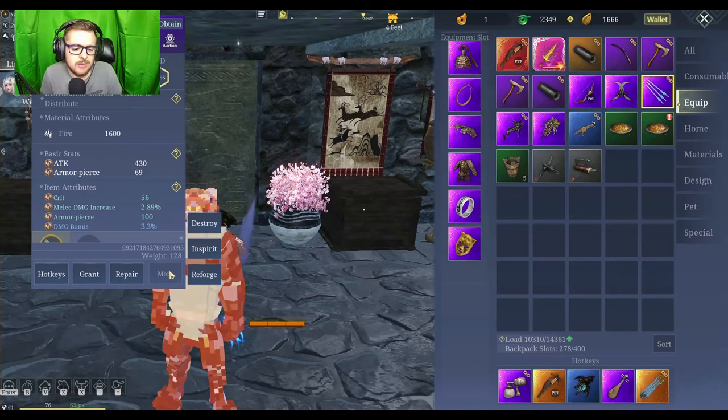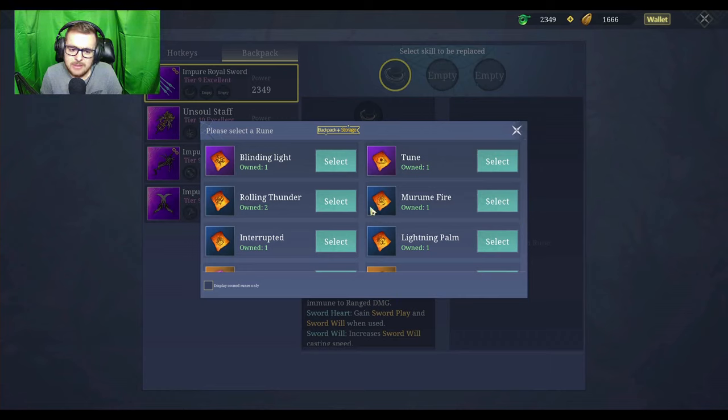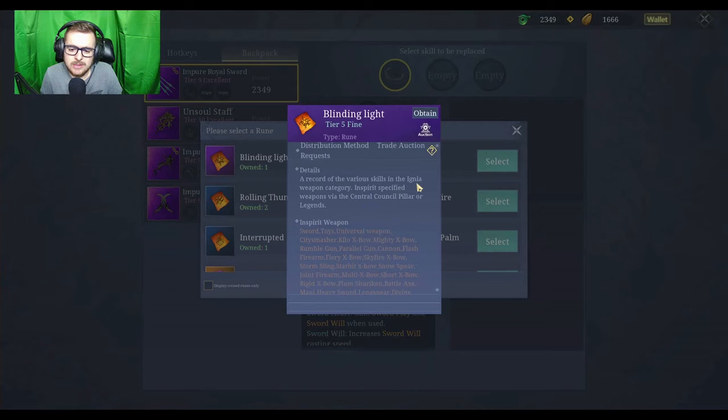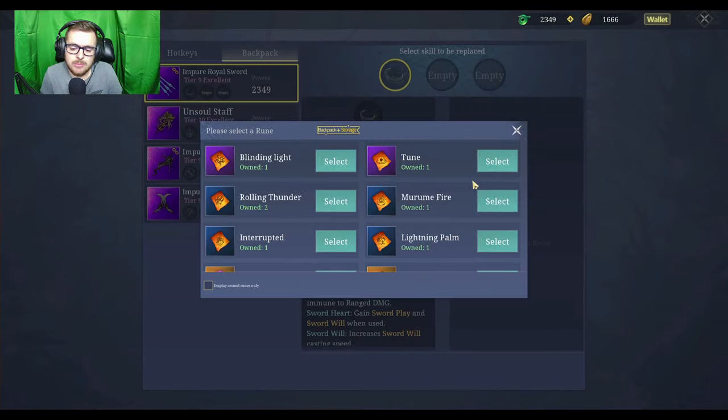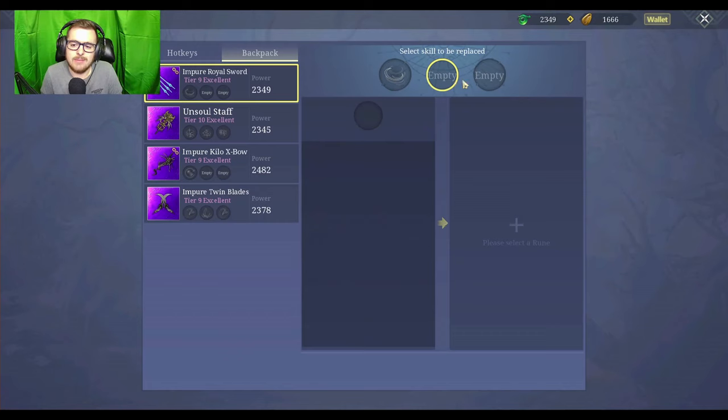Now we have the spirit tab — this is where things get a little more complicated. I could probably spend an hour just going over this but I'm just going to touch on the basics. It has a move here called Sword Heart and it says 'please select a rune.' Now these runes I have aren't the right ones — you have to be careful because some of them only go on certain weapons. Make sure you know which weapon you're putting a rune on. You want to make sure you're either putting your new move on an empty slot or replacing a move you don't want.